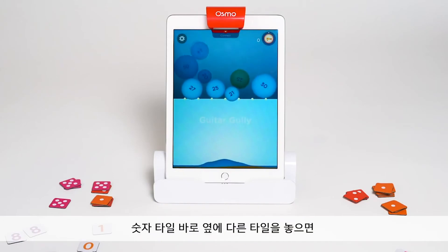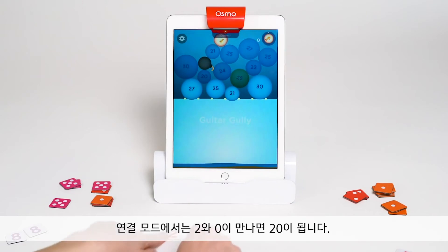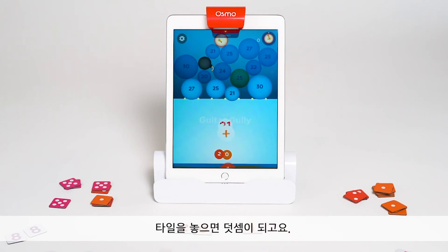Let's talk about Connect Mode, where you can place tiles right next to each other to make multiple-digit numbers. So this 2 and 0 make 20 in Connect Mode. Any tile placed away from a group of closely placed tiles will be added, so adding the 1 makes 21.